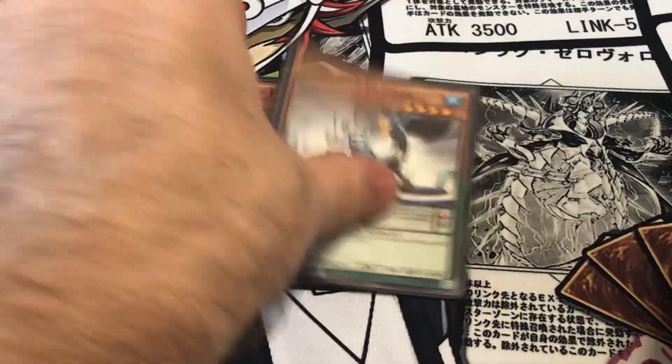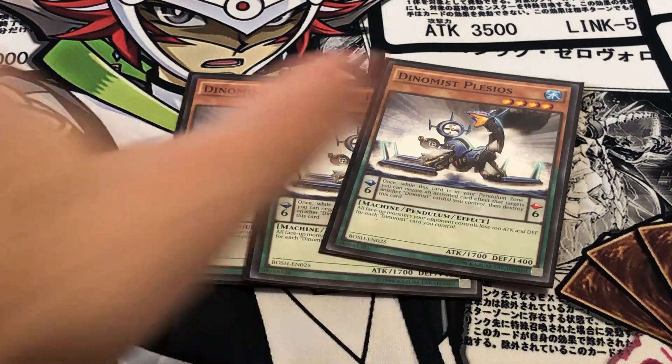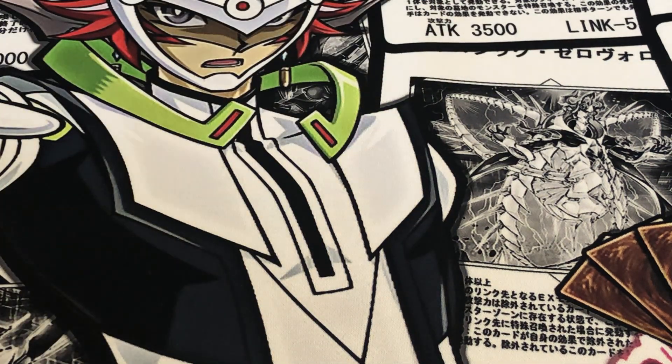Next is Plesios — 3-of that. This one decreases your opponent's monster by 100 for each face-up Dino Mist card that you have, so it can definitely come in handy when trying to beat over things. I run it at 3 so I can see it as much as possible.